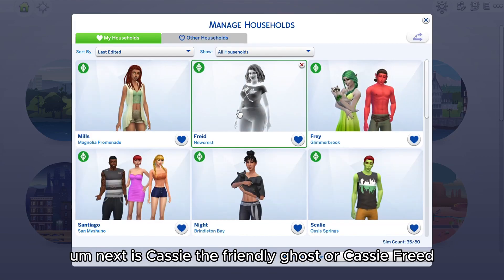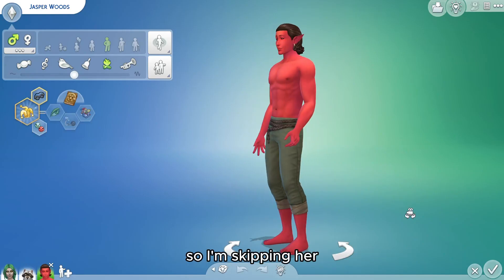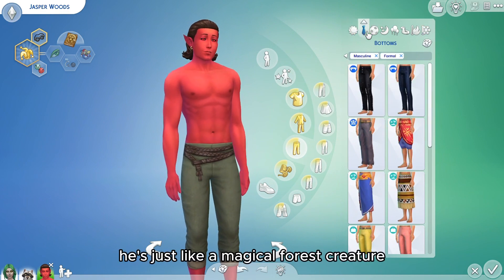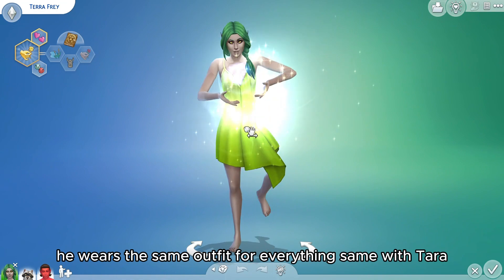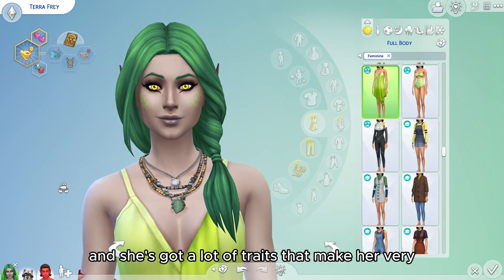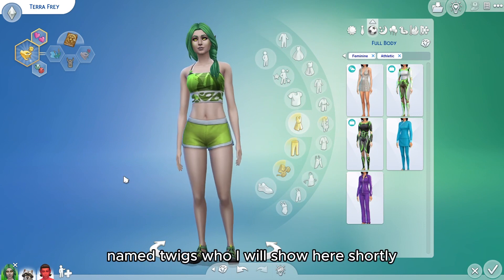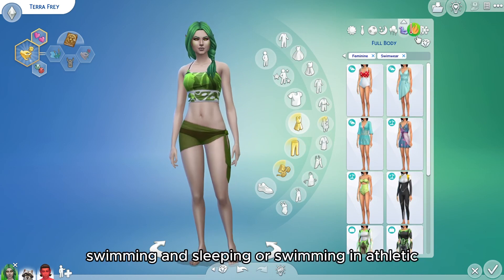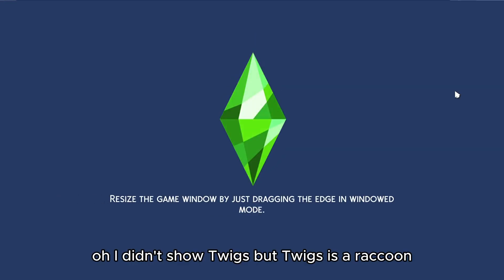Next is Cassie the friendly ghost, or Cassie Freed the Freeloader, who I've already shown in another video, so I'm skipping her. Jasper Woods is supposed to be some kind of magical forest creature who likes mischief — he wears the same outfit for everything. Same with Tara — she's like a little forest nymph, and she's got traits that make her very irresistible to most other Sims. She also has a pet raccoon named Twigs, and her outfits only really differ for swimming and athletic.